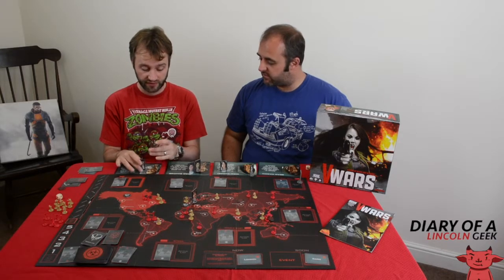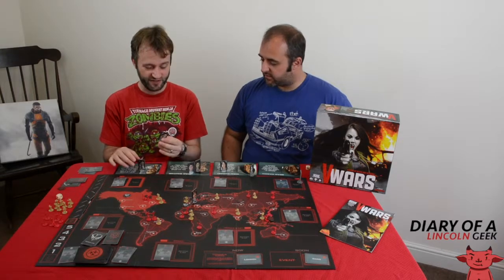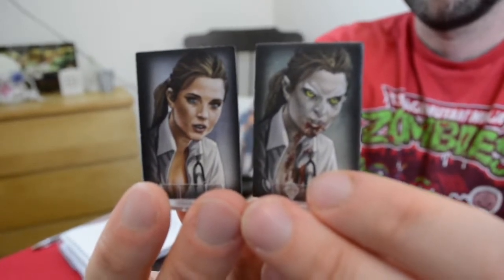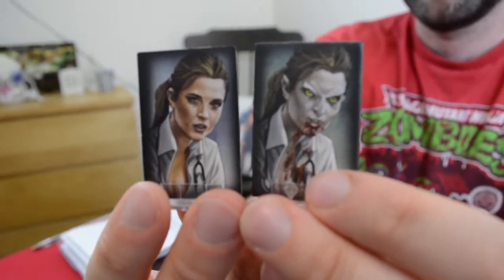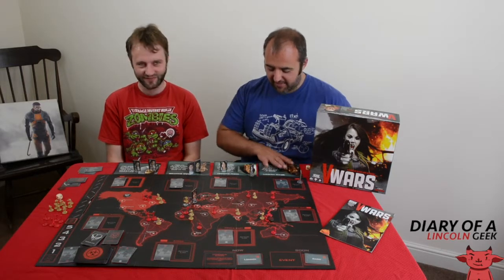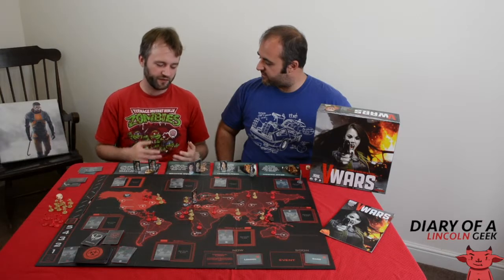I really like the small touches — like different versions of each character. You've got Tara Reid there and then Tara Reid as a vampire. Components overall are a mixed bag for me. I like the artwork. The character cards are a bit comically huge but they do the job. Cards are okay, but the board caused us a lot of frustration.